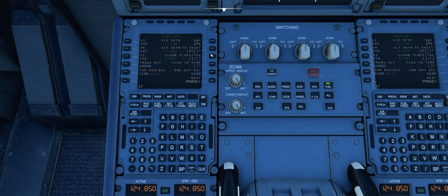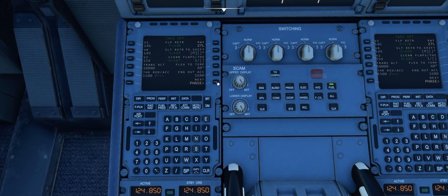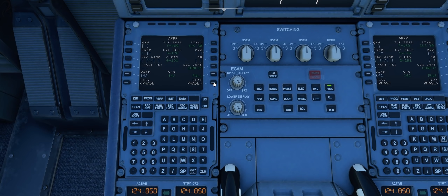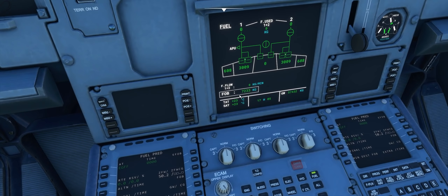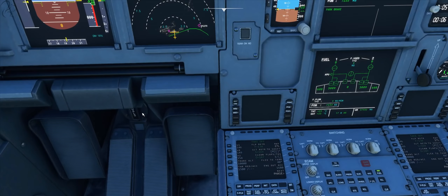Let's go to the performance page and put all that in. Transition altitude's already in there. Flaps 1, takeoff, flex temp — I don't even know if this performance stuff is actually modelled yet. It lets you put numbers in, but is it actually managed? There's the climb page, cruise page, descent page, and then there's the approach — we'll worry about the approach stuff later when we're in cruise. Fuel: the predicted fuel according to Navigraph was about six tons, and we've got 7.2 in, so that's more than enough.